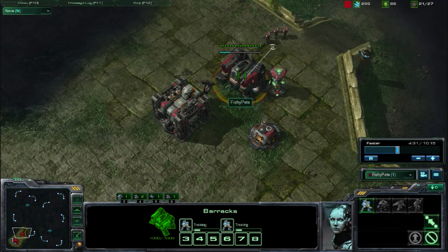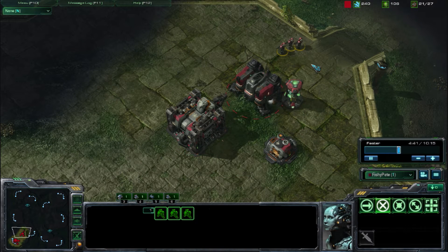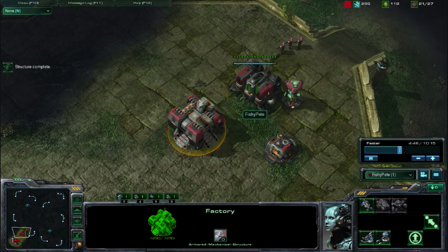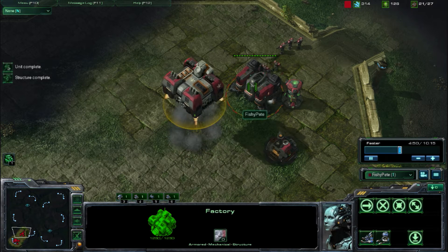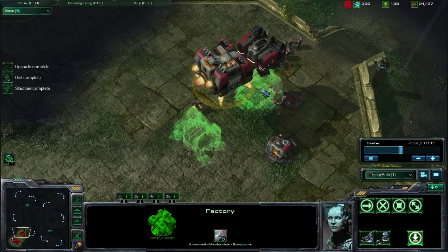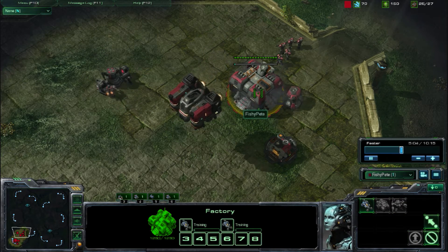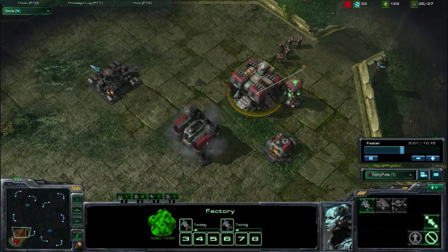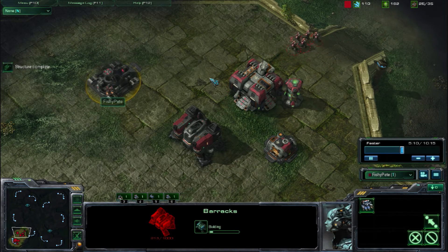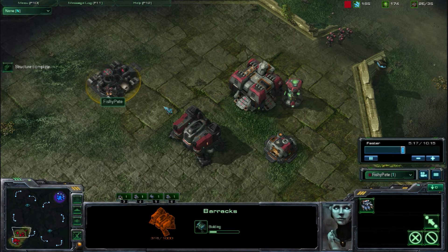I chose this building placement because I was throwing things down really fast. Usually you might want to wall in if you're afraid of an early rush, but I figured with how fast I got these Marines out it wouldn't matter. Right when the Marines are done, you want to swap your factory with the reactor and immediately drop down your two Hellions. And I start building another barracks.